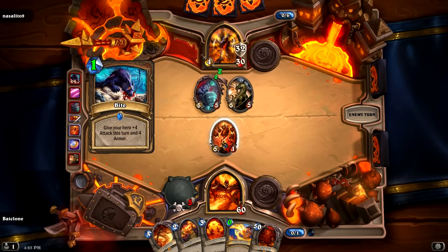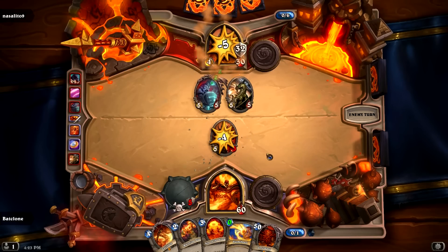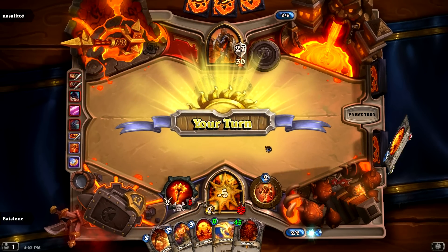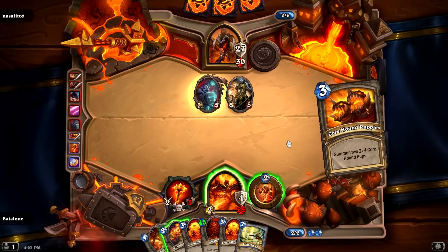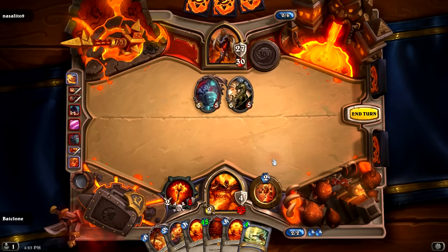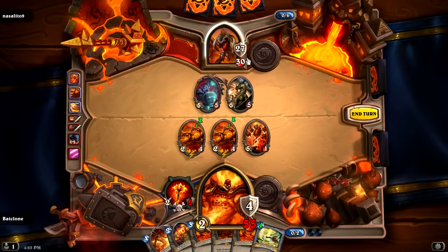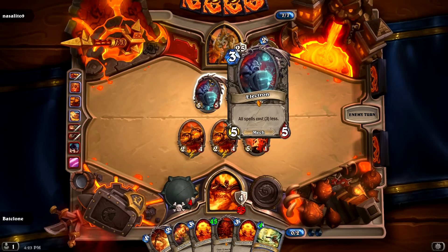Oh, he's going to do that. Is he going to attack my Magma Rager with it? Probably. Yeah. Okay. So what are we going to do now? We don't have enough to play these guys. Flamestrike will cost less. This thing will cost 0. Perfect. Play one of these bad boys. Attack him. That card — I feel like it helps me more than it helps him.